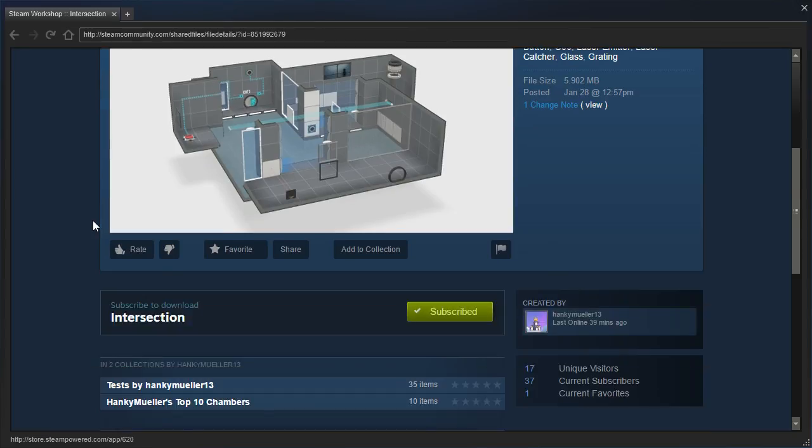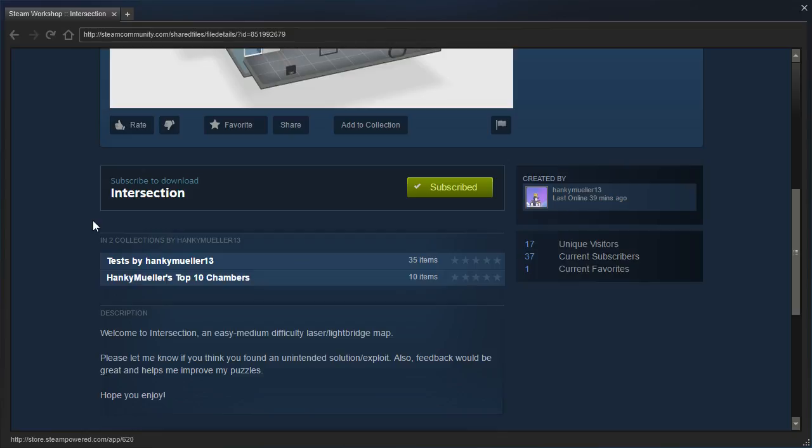Welcome to Intersection, an easy to medium difficulty laser light bridge map. Please let me know if you think you found an unintended solution or exploit. Feedback would be great and helps me improve my puzzles. Hope you enjoy.